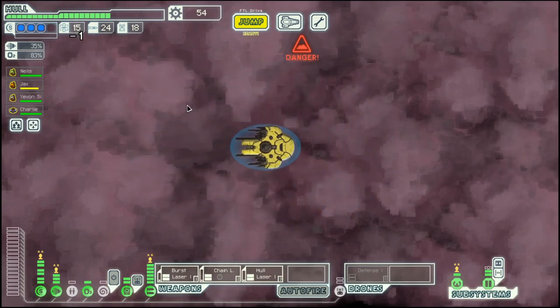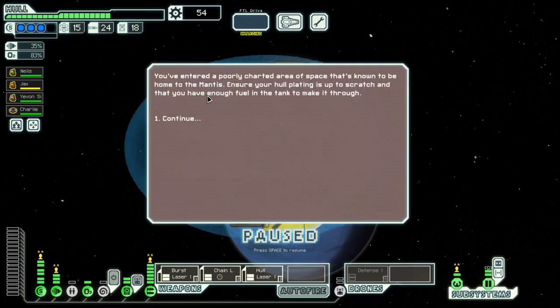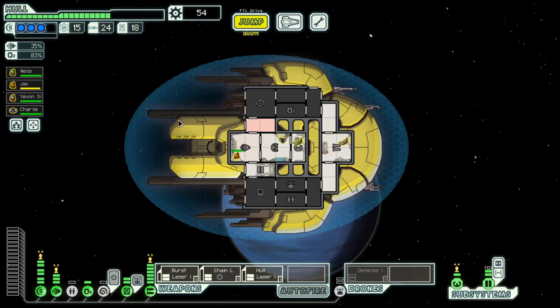Hello boys and girls, my name is Otiski and welcome back to Season 39 of my FTL series, FTL: Faster Than Light, here in the yellow Slug Cruiser Layout C.